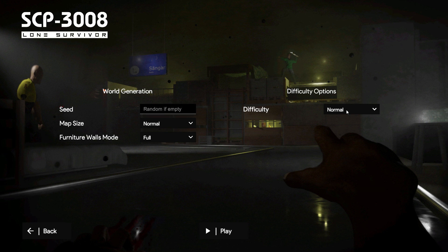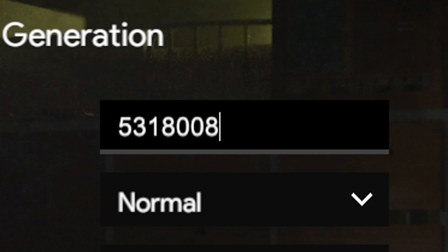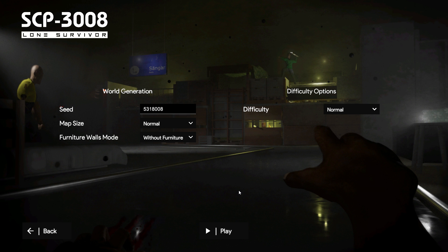We're just going to be playing on normal difficulty, we're going to have a smaller map, because having a huge map literally benefits me in no way whatsoever, and we're just going to do walls without furniture. We've put the special secret code seed in and we're going to crack on. Let's go!